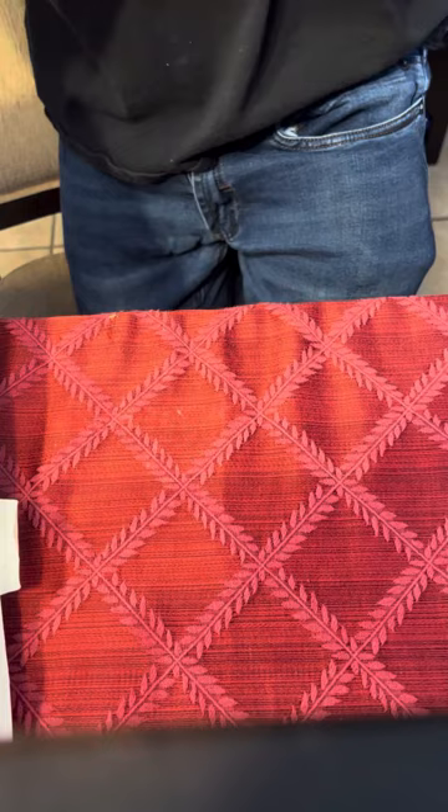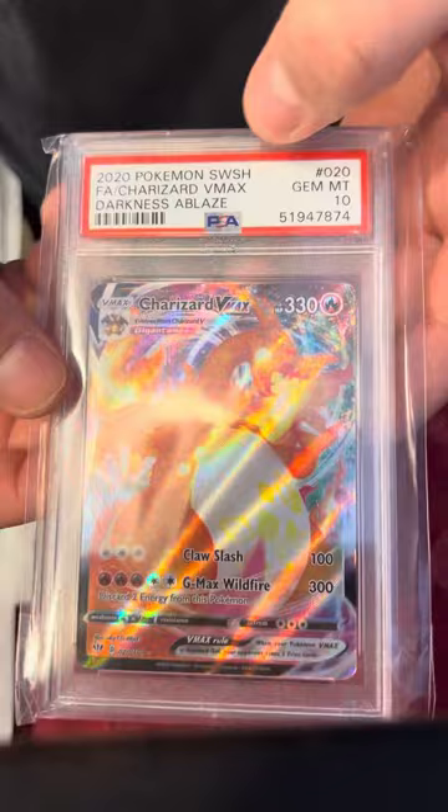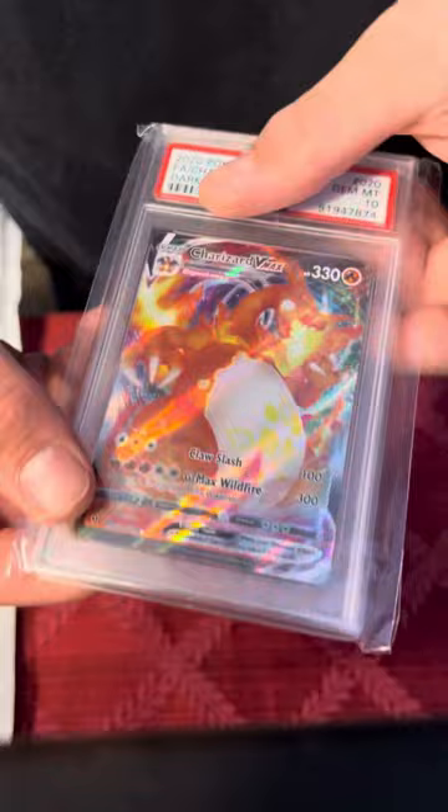We got a Gem Mint 10 Charizard VMAX. That is an awesome card — I love the shine on that. Very cool. I'm glad these all came in the sleeve protectors too. That's awesome.